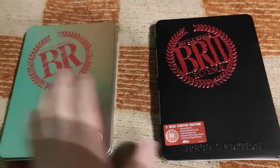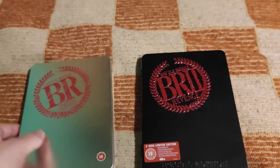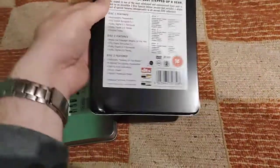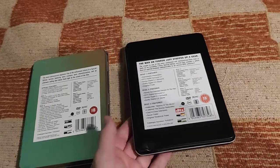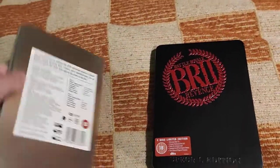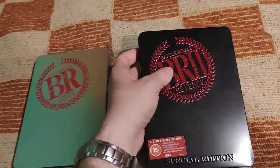Hello, welcome to my new video. Today we have Battle Royale and Battle Royale 2 in two old special edition tin boxes from the UK — the black one for Battle Royale 2 and the metallic one for Battle Royale 1. They do have some damages, but they are really old. They are beautifully embossed, especially the first one.